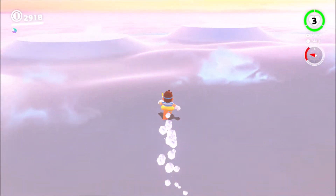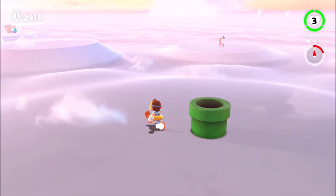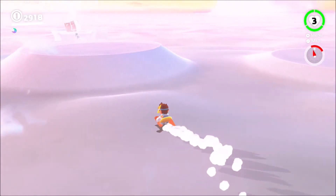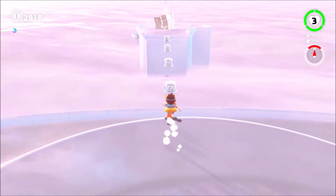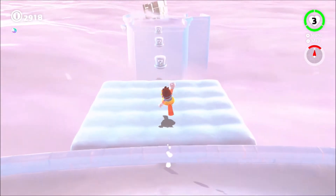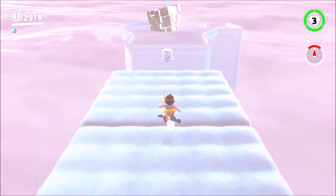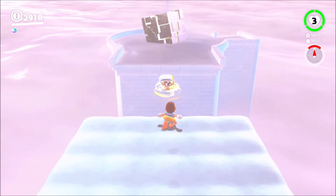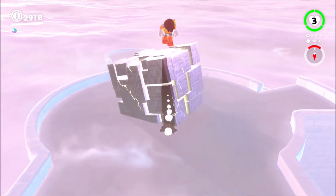With that done, now let's have a little explore here. We could go down the pipe. I believe in the distance over there is the Moon Rock, so I'm going to tackle that first. Like before, fling Cappy and ground pound the Moon Rock, and we will be able to see what that unlocks.